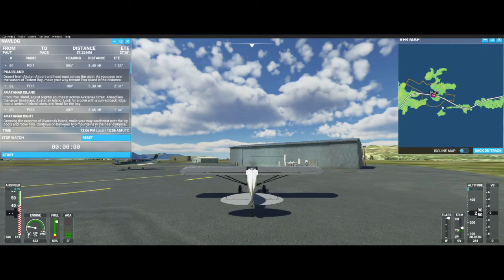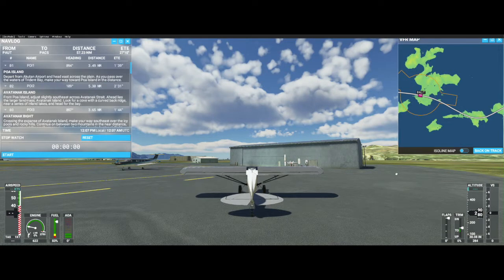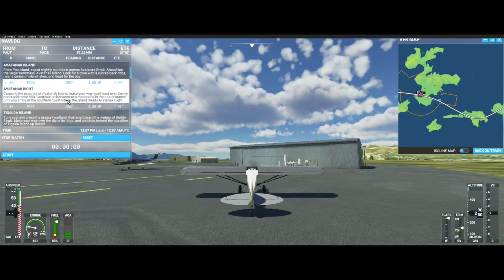Poa Island — one of these islands. Let me see if I can find it on the map. I don't see Poa Island — I see a lot of islands out here but none called Poa. I'm sure it's out there, I just don't know where to look. That's fine, let me go ahead and continue.